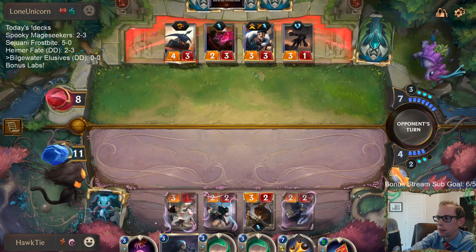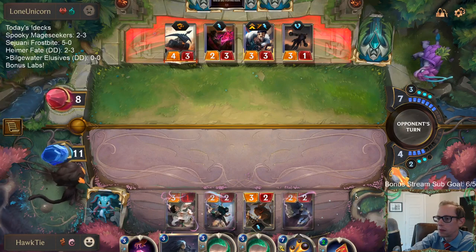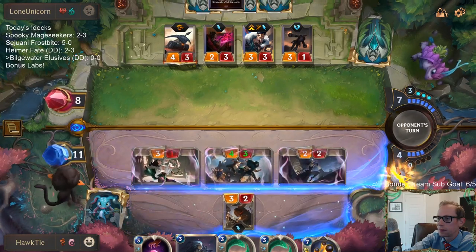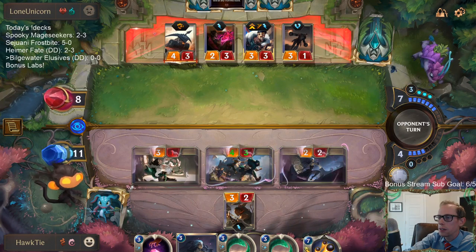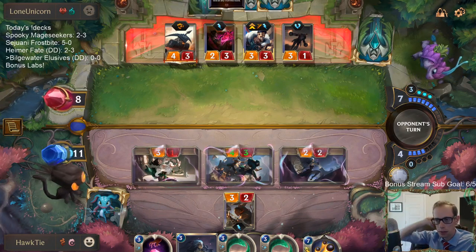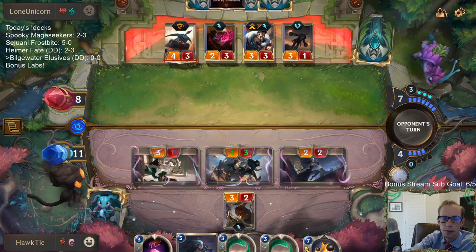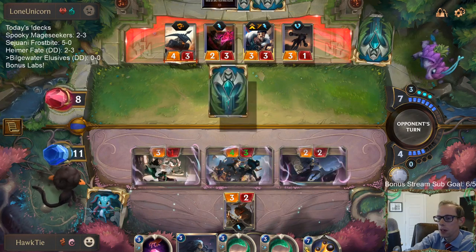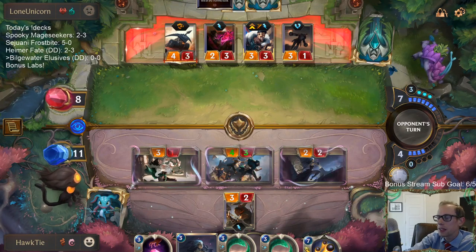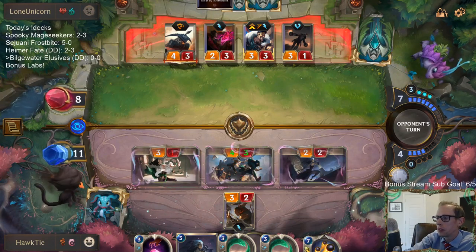Pocket Aces! Alright, this unit is at 9 power, so they have to use removal. I have Twin Disciplines to protect against a removal spell. I like our chances — that deck doesn't play very much removal, so they'd have to have two removal spells. That's not super likely.